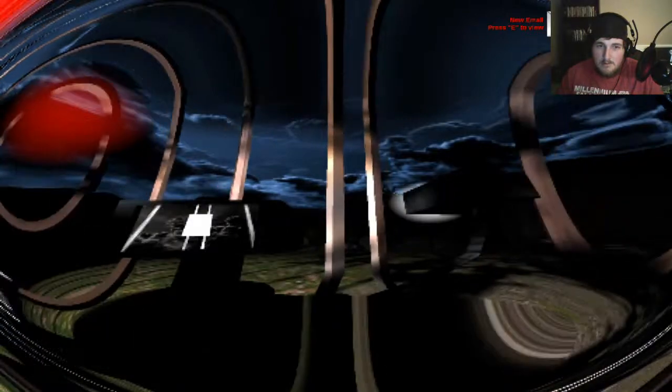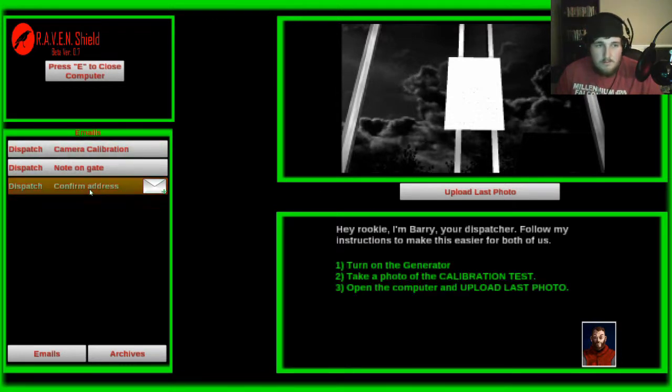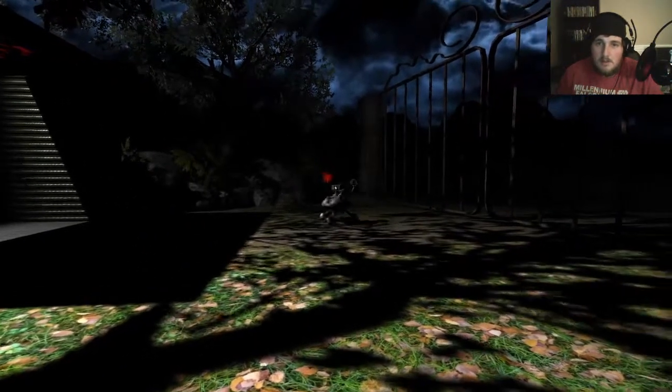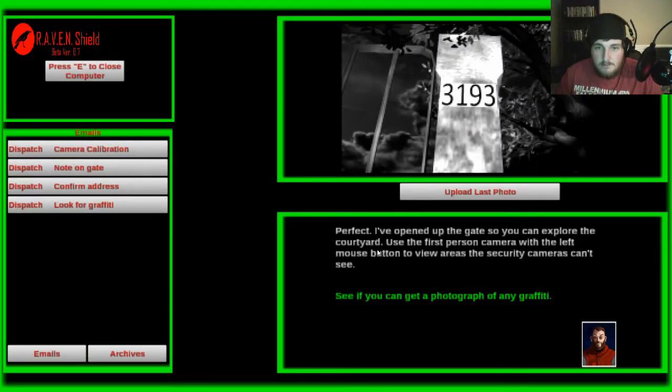Can I go through the gate? I guess not. I have a new email. I've added that note to the archives section — we need you to confirm that we have the right address. Take a picture of the address numbers on the gate. I've opened up the gate so you can explore the courtyard. Use the first-person camera with the left mouse to view areas the security cameras can't see. See if you can get a photograph of any graffiti.